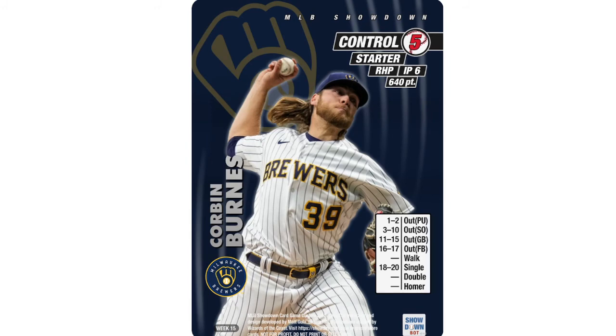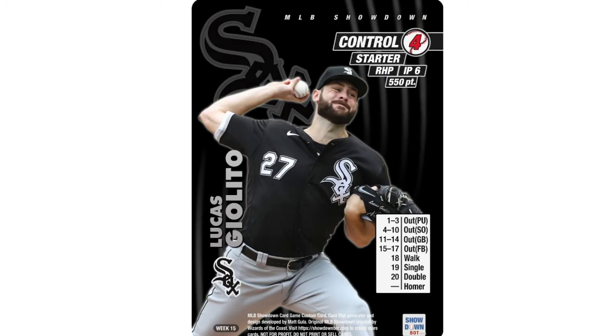Another 600-point tier-one pitcher — this one's a little interesting because he has one less walk and one more single, so you end up paying about 40 points more for the Rodón card. Corbin has more ground balls, so I almost prefer Corbin — actually no, that single kind of hurts too. He had 8.1 innings this week, no runs, 12 Ks. He's got a 2.16 ERA, 0.9 WHIP — basically the exact same guy as Carlos Rodón.